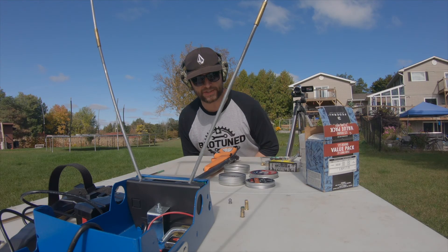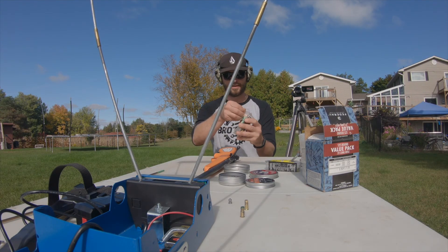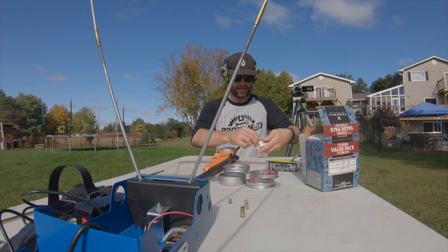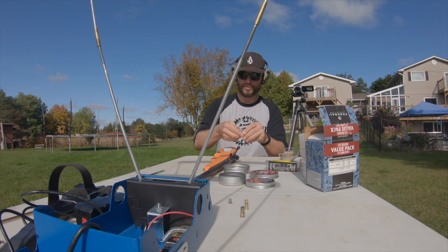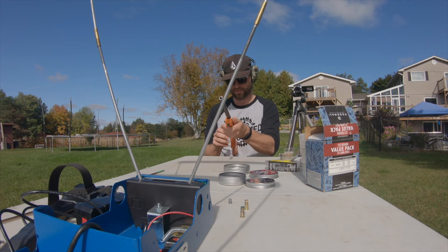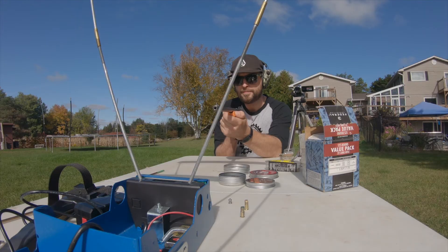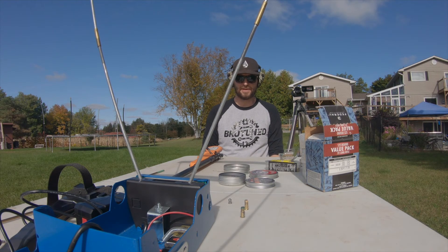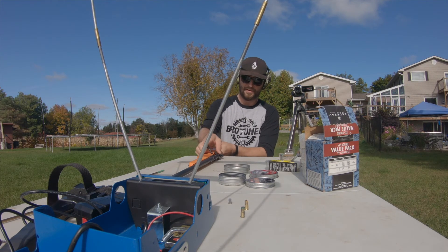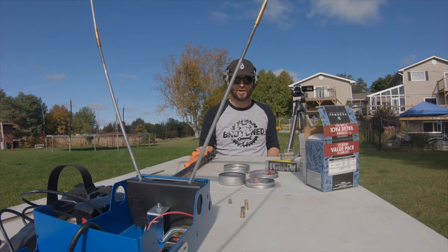Now I have the long-range 22-grain pellet in the barrel and I'm going to use a green charge — power level three — and we'll see what kind of feet per second we get. Result: 1594 feet per second, basically the same as the hollow point with the green charge.